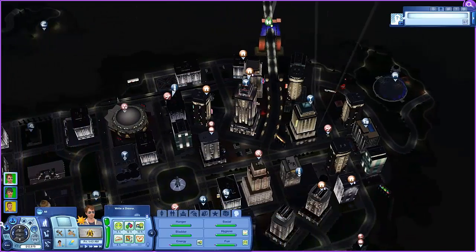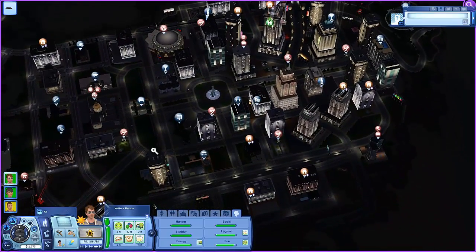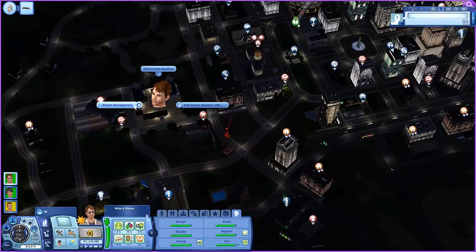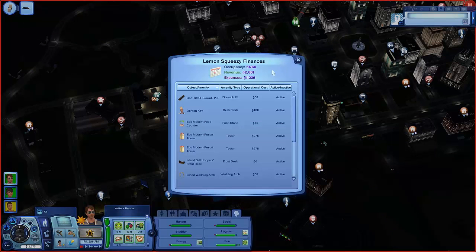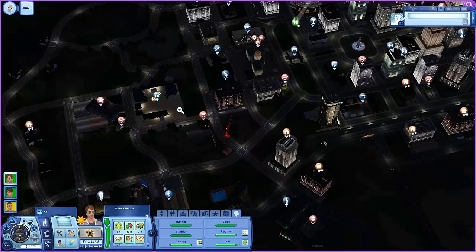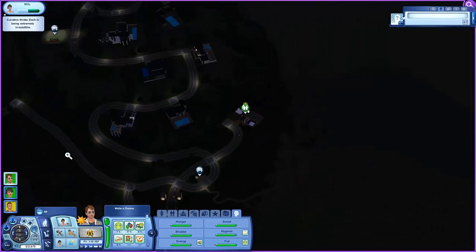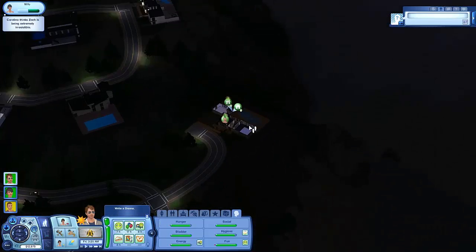Flying over to the hotel to check how it's doing. Looking at reports and finances: 51 out of 60 guests - we're making money now! Making 1400 bucks a day and that money comes to me automatically without having to collect it like businesses. Going to start making some bank and get things upgraded. Heading back to the house - we have to write a drama novel. Got three days off and just got dip kissed!